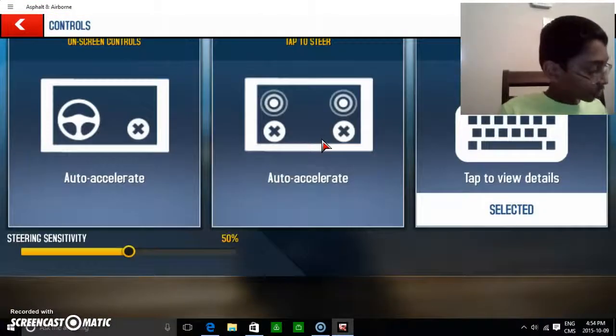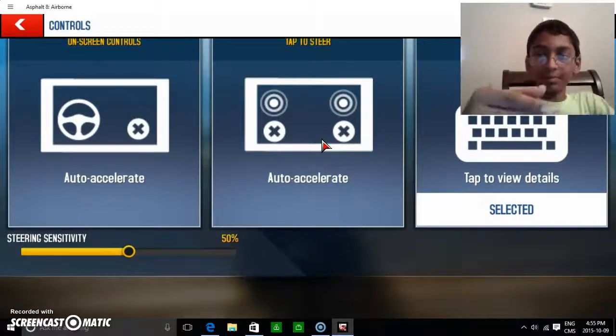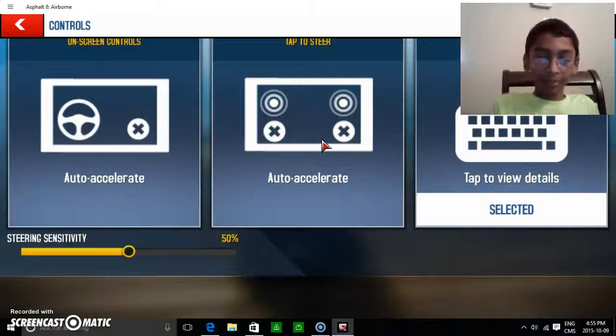Options — controls. So this is the on-screen controls. Like touch screen — on-screen controls are auto-accelerate, so it automatically accelerates for you. In the on-screen controls, in order to steer, you have to tap it to steer and move it. Brake is pretty much the same — you just hold from there and press it for touch screen control. And auto-accelerate — same thing, it auto-accelerates. There are a lot of elements in the controls. The keyboard is pretty obvious.